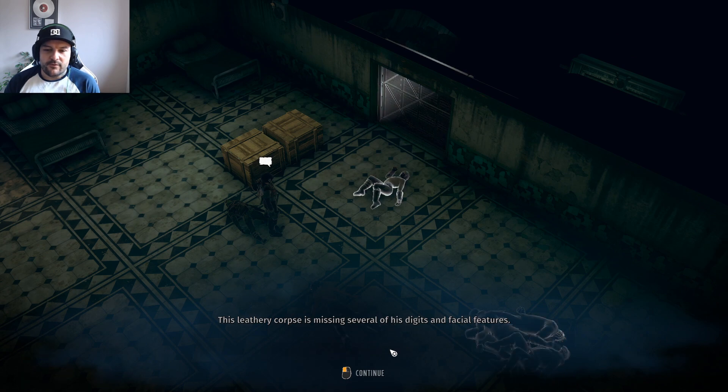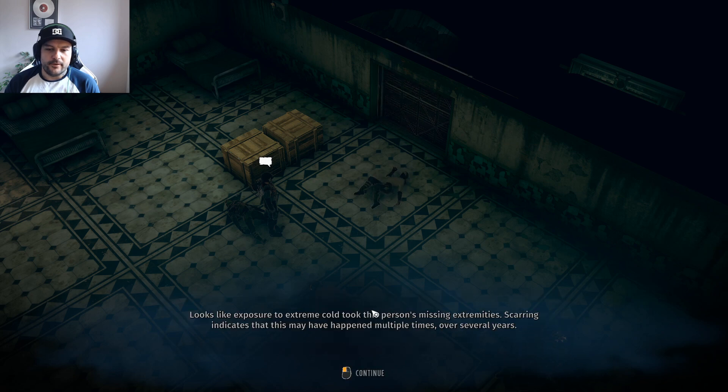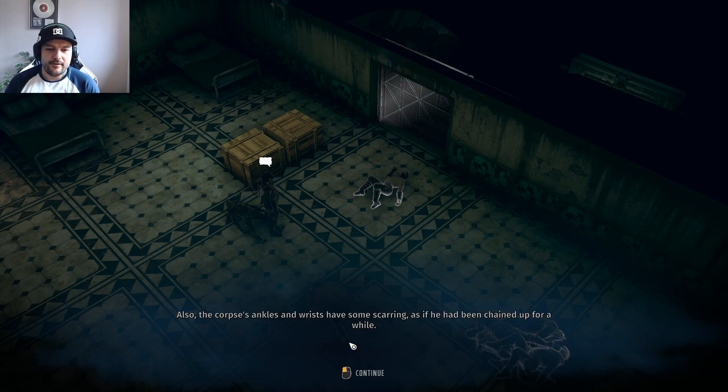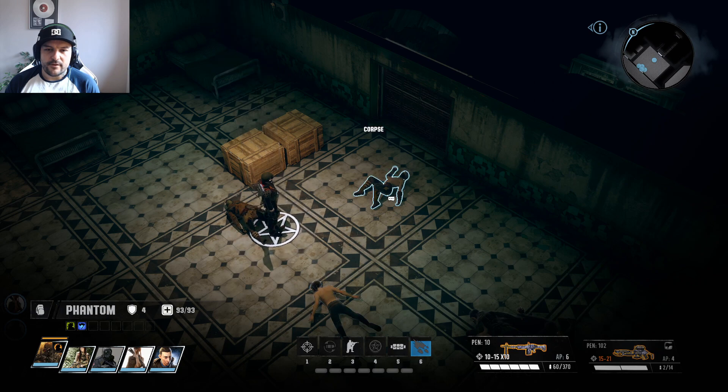This leathery corpse is missing several of his digits and facial features. Search for a cause of death - first aid. Looks like exposure to extreme cold took this person's missing extremities; scarring indicates this may have happened multiple times over several years. But it wasn't the cold that killed him - open wounds across his back indicate that he was whipped to death. Also the corpse's ankles and wrists have some scarring, as he's been chained up for a while. Sounds like he's a slave.